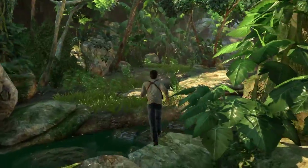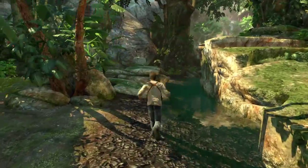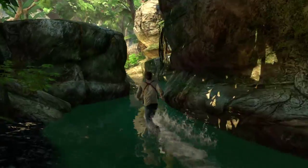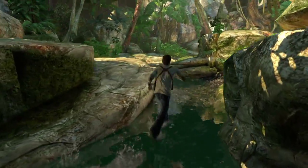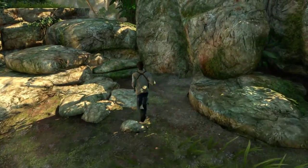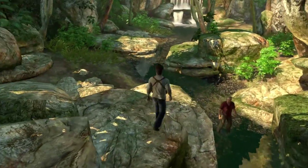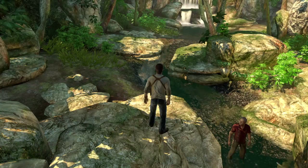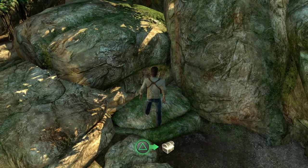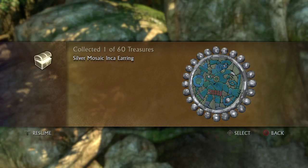The very first treasure is at the very beginning of the second chapter. From where you start, run along the river, keep running, run through these two big rocks and just follow the river around. Follow the river and once you turn left on a sharp bend, come around here and the very first treasure is in this block here. Go ahead and pick it up — Silver mosaic inca earring.